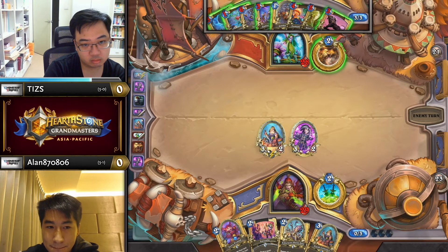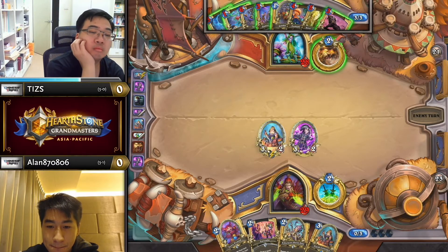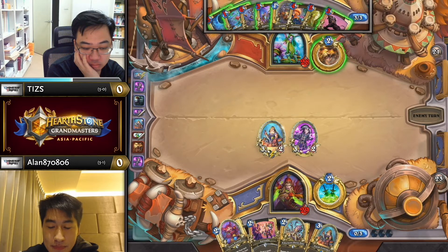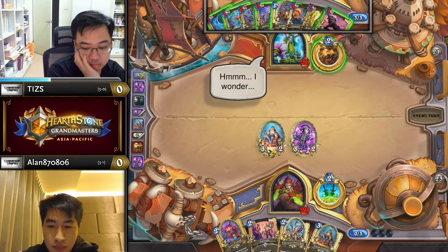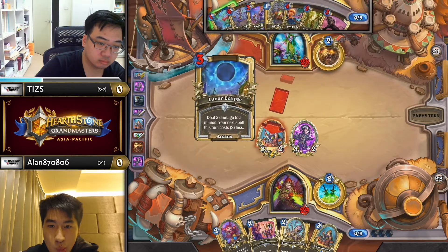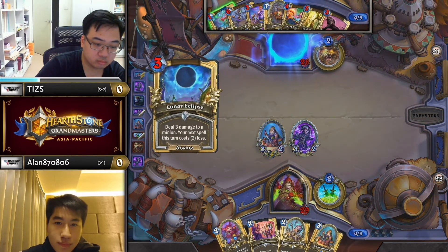If Tiz really wanted to, he could Lightning Bloom first into Lunar Fungal — does that work? That would work, yeah, but then he's super overloaded the next turn. It's probably not worth it; just take a turn to Lunar and be a little bit sad. The Lightning's too valuable with his Gibberling. Actually no, he'd have one mana left over, so that's not even a possibility. It just has to be the Lunar.